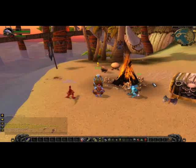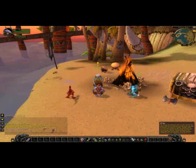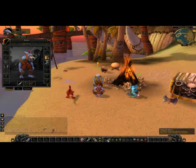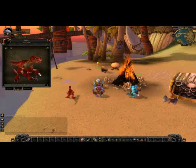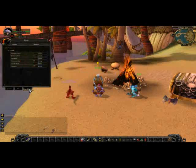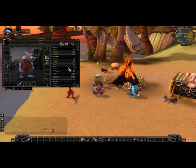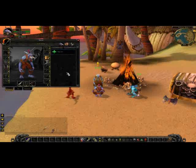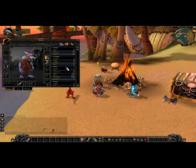Your class trainer, repairs, and stable master are also on the map - when playing a Hunter, the stable master is what you need. This is your action bar at the bottom. These are the tooltips from Blizzard. Click on them and it shows your character with the hotkey - pressing C on your keyboard opens character info. You can also see your pet info - diet is meat - and your gear and stats.